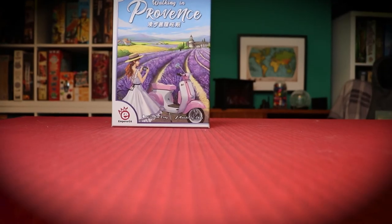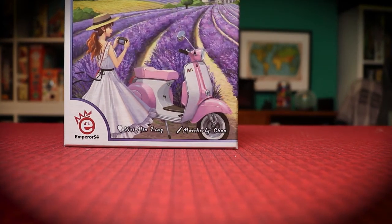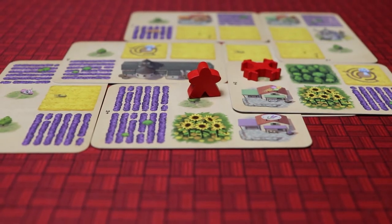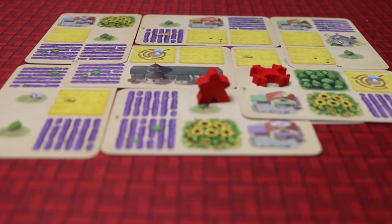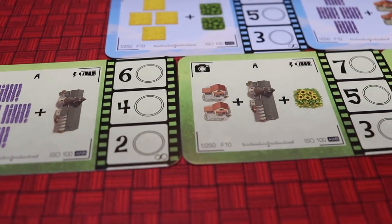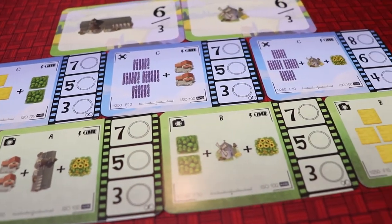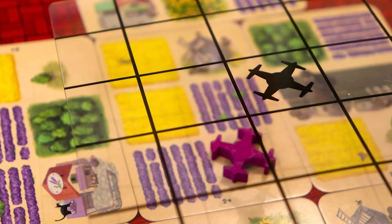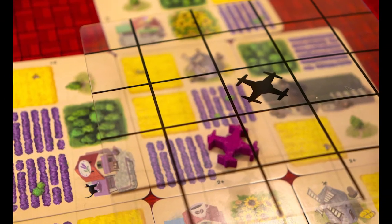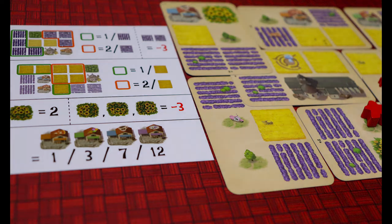Walking in Provence asks you to take photographs of the breathtaking setting of southeastern France. On your turn you'll play cards to create scenery and then score those that match up with the available goal and photography cards. But it's not enough to have created the right setting — you must be able to fit it into the photograph using either the camera or the drone template. The winner is the person with the most points once you run out of cards.